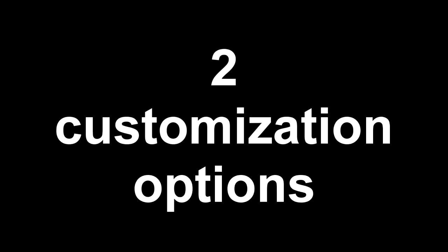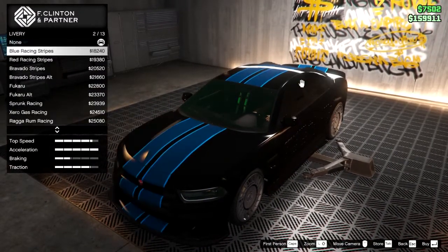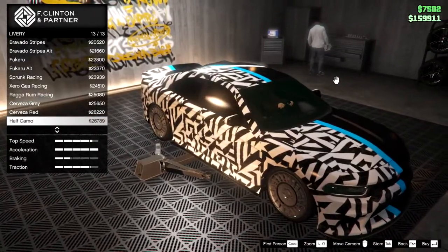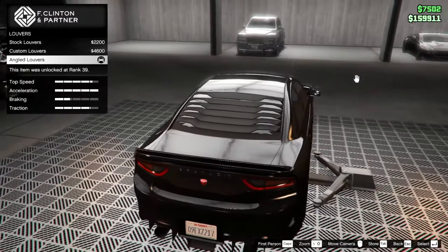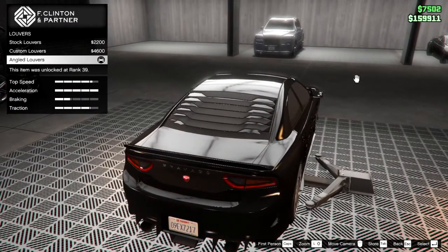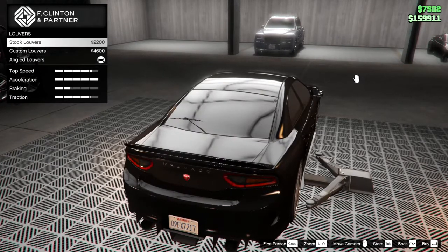The second reason is the customization options you have with this car, like the liveries for example — very good options in liveries, especially this half camo right here. With certain customizations this will look so good. Also we got these louvers, and I recommend you get the louvers for this car because it will add some extra bullet resistance on the rear window, which is pretty cool.